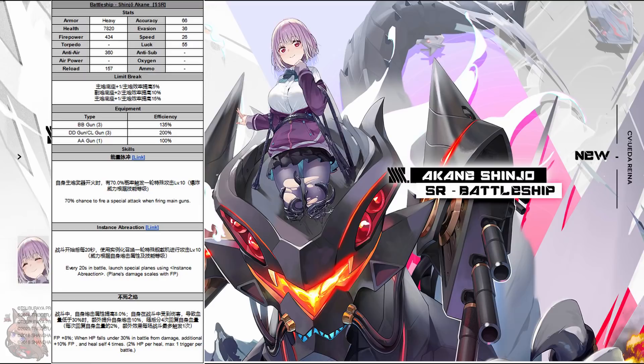Next up we have Akane. She is a SR battleship. In terms of firepower stat-wise, she's above Monarch, which is kind of impressive. She's got lower health and lower reload — that reload's a little bit lower than I would like. Stat-wise, she looks fine. I'm guessing she's going to be a barrage battleship, because that's typical for these collab battleships. Her main gun efficiency is a little lower than I would like — I'd like it to be around 145 or so.